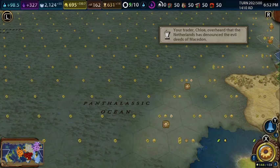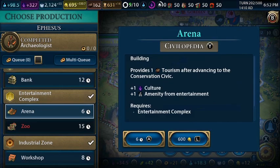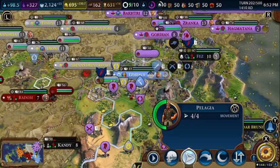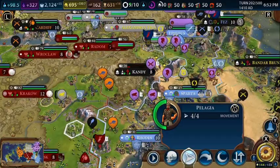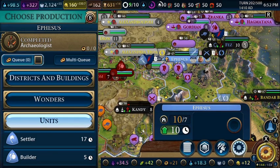We've unlocked gunpowder. We have 162 culture per turn. We're going to buy a builder over here — we can't right now because the archaeologist is in the way. We haven't sent this trader to Poland yet, so that's where we'll go. Let's buy that builder and work on the arena, because it's going to give us some tourism.